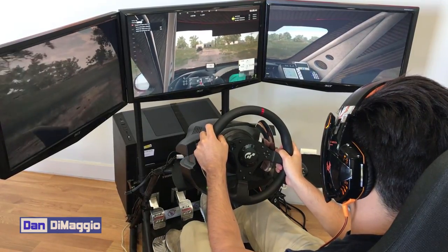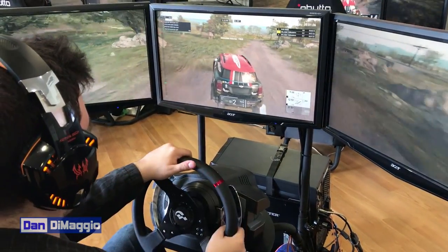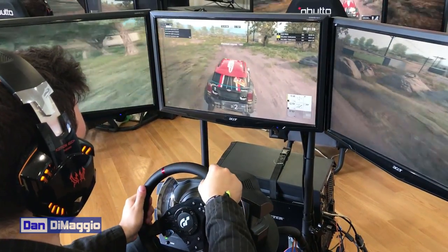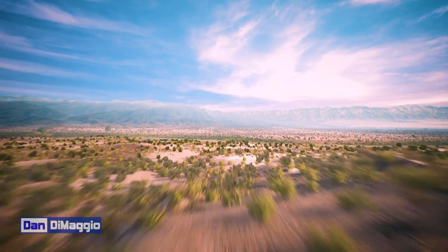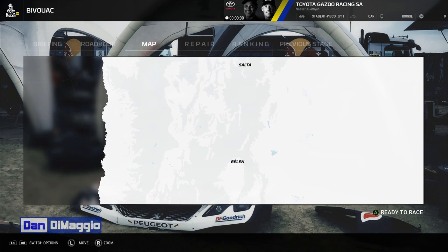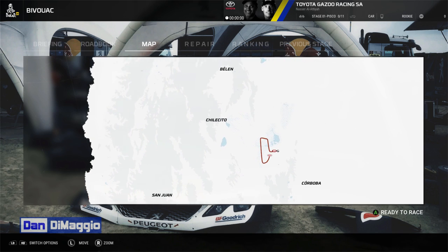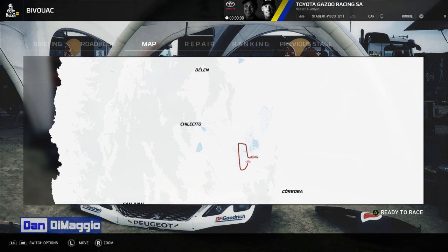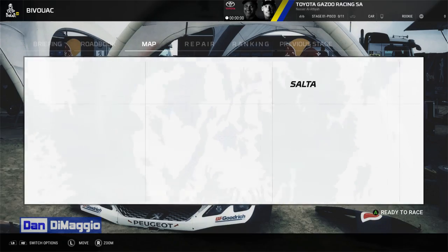Here you can also see that Dakar 18 offers triple screen support, so that will be nice for those of you who want to be able to see the stunning scenery off to the sides as well as out in front of you. The title takes place in an expansive and absolutely beautiful open world. However, it appears that the actual races take place on individual stages that are scattered across the environment. At this time, it is unclear whether you will be able to move freely from one stage to another without being interrupted by a loadout screen.